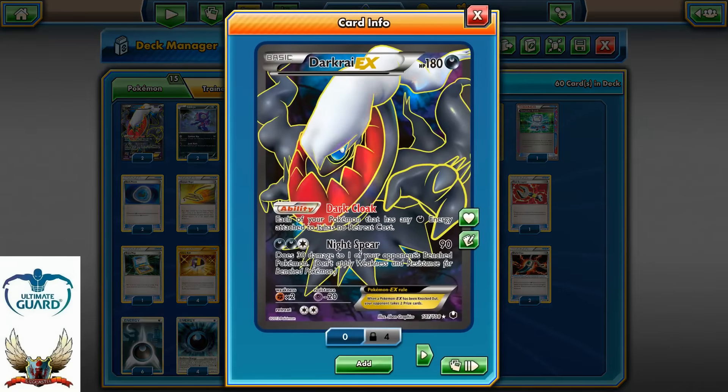Darkrai EX with Night Spear and Dark Cloak will provide us with a free retreat and snipe to the bench. You can one-hit knockout one of your opponent's Pokemon and still be able to snipe 30 on the bench. That's just insane.